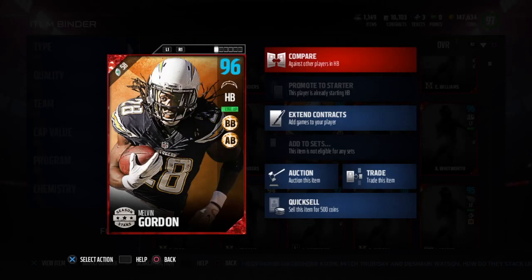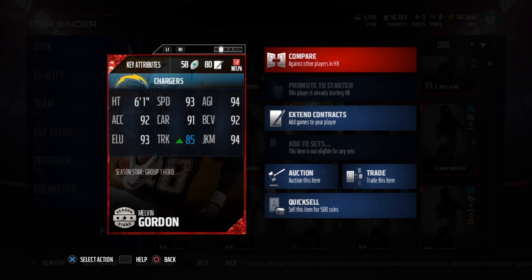Today we've got the Season Star Melvin Gordon with bruising back and angle breaker chemistry. I do have some of those chemistry ups — just the bruising back one. He's 6'1 with 93 speed.